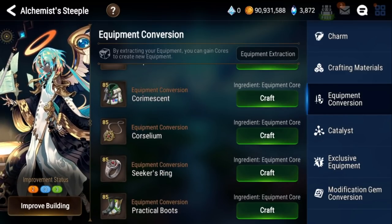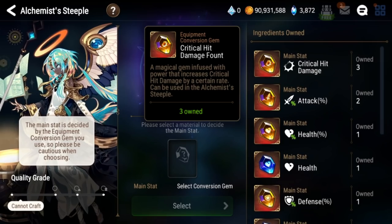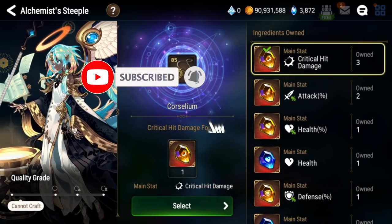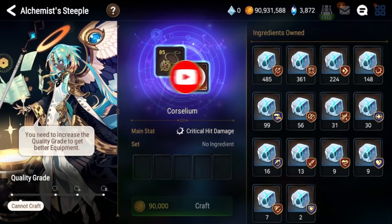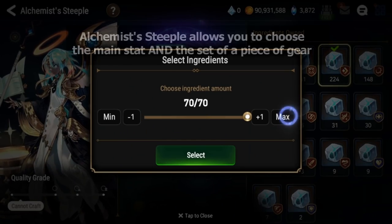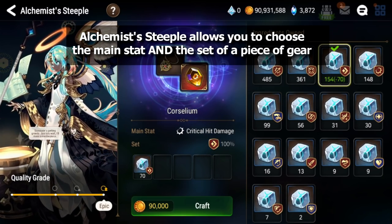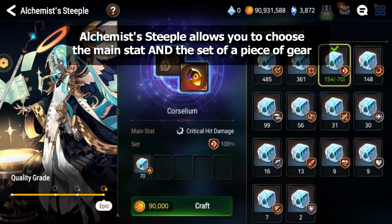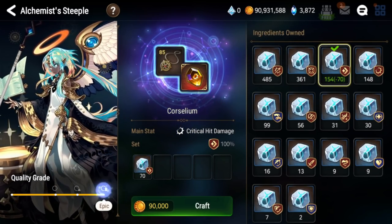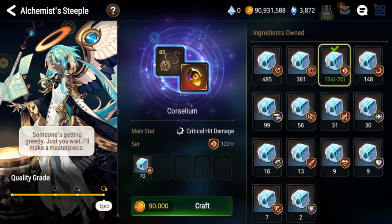So for instance, if I wanted to create a necklace, I'll click Necklace, and all the stones or gems or founts that I have, I can put in. So if I wanted to make a crit damage neck, I can put in crit damage, I select it, and then you can use these cores to choose the set. Now if I max it out for speed, you'll see that I have it at 100% to have a speed set. So if I craft this, there's a 100% chance that this necklace will be an epic piece. I have it maxed out at yellow, its main stat is crit damage, and the set I put in is speed.